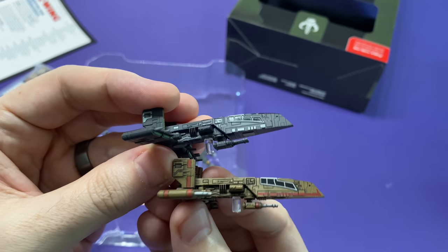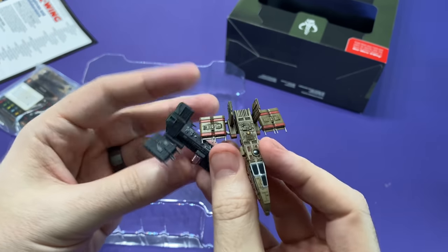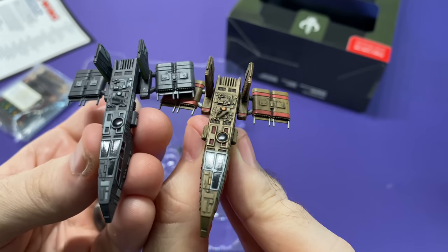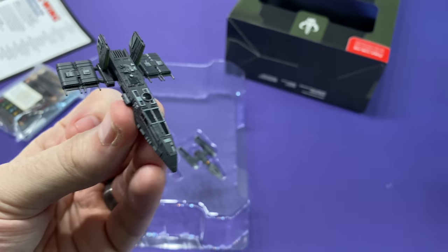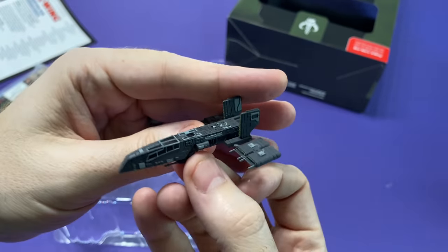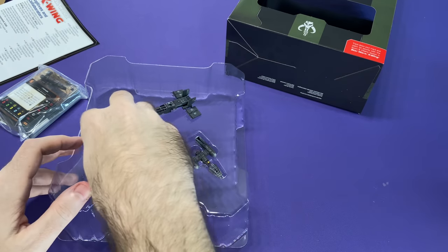I know there were some questions on whether or not this was to scale — if it was the correct scale. And yeah, it definitely looks like it's exactly the same as the other HWK. So this is from 1.0 — very, very old. It's a really nice repaint. I believe this is the paint scheme from the Caleb Doom comic book.